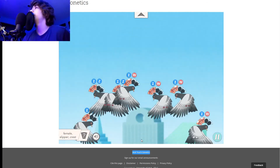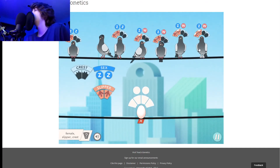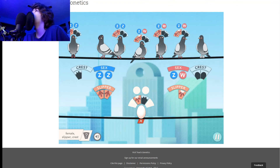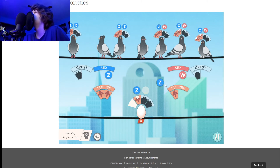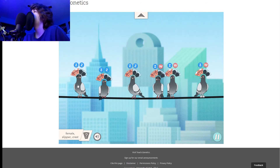Restarting — yeah yeah yeah. I'm going for a male this time, with the crest. If I can get a male with the crest and the slipper, or without the slipper, then I can get my male that I just made with this female right here.